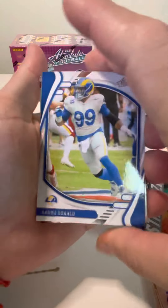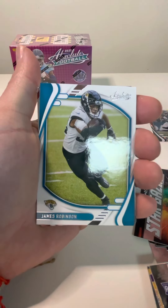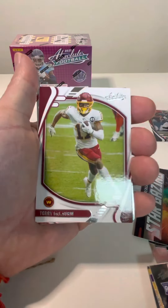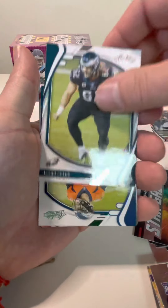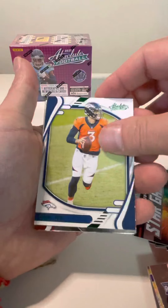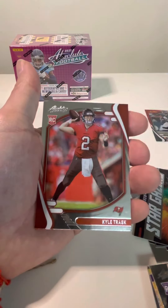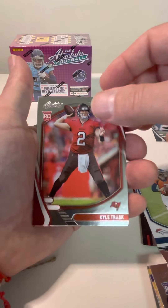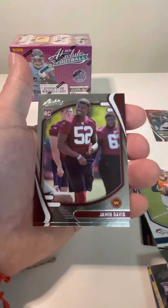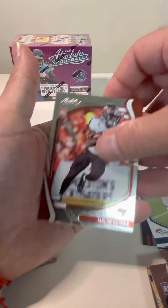Looks like we got just some base here. Aaron Donald, James Robinson, Terry McLaurin, Jason Kelce — very rare you see an offensive lineman with a card. And then here is our other green. That is Drew Lock. Kyle Trask rookie. Jamin Davis. Jaylen Hardin.